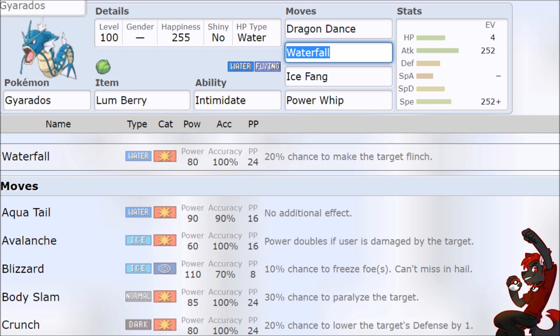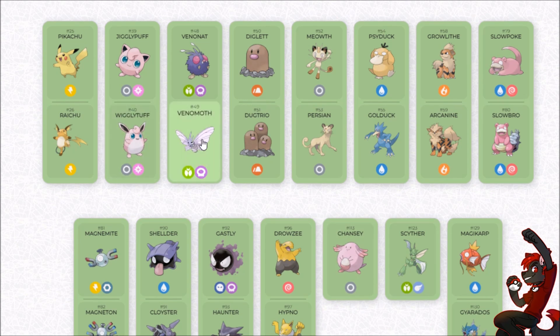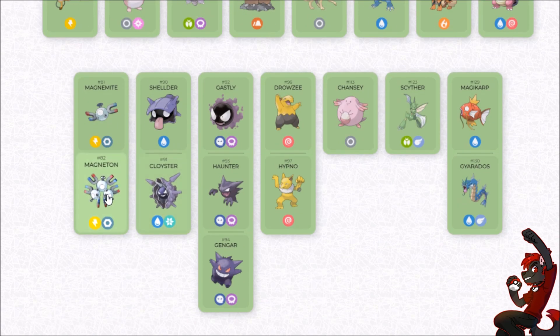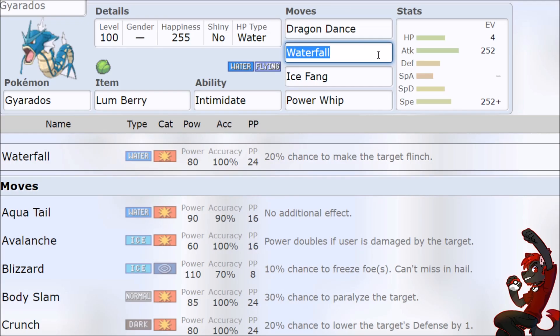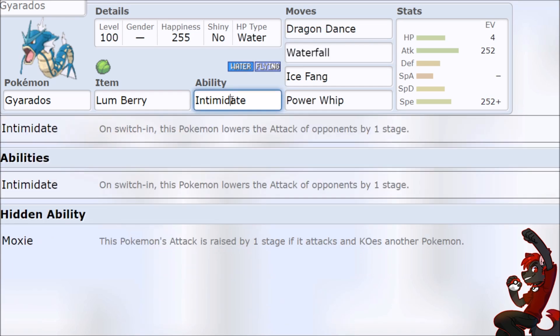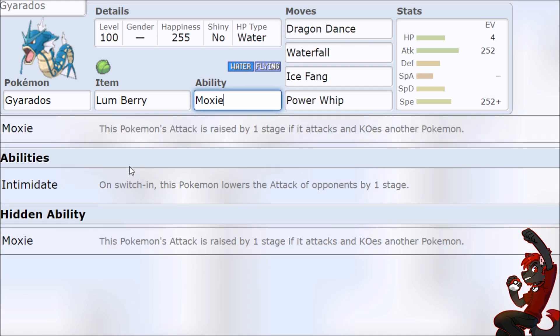Now we talk about Gyarados. When we started out the decks I was lost — Wigglytuff, Venomoth, Dugtrio, Persian, Golduck, Hypno, Gengar — just dumpstery Pokemon. But Gyarados was super strong in Generation 8, a lot because of Dynamax giving it mega Giga Synergy: free Dragon Dance while attacking with higher base power moves. You go Bounce into Airstream, plus one speed, Moxie on KO, Dragon Dance while KOing as you set up into Dynamax. You could easily 6-0 with Gyarados while retaining coverage. You don't get away with that as much in Terastal, but there are still scary things.